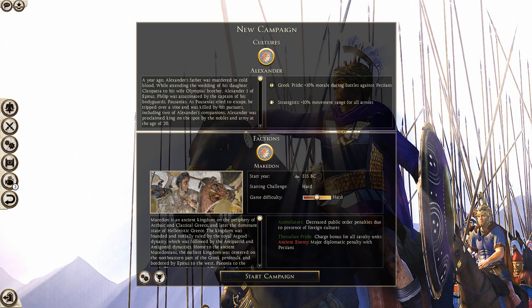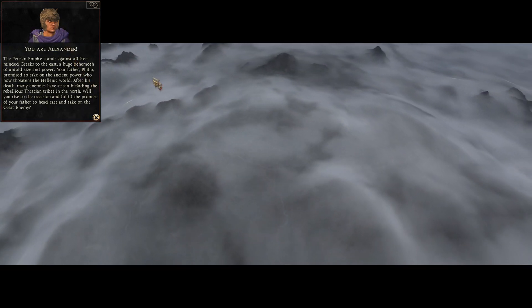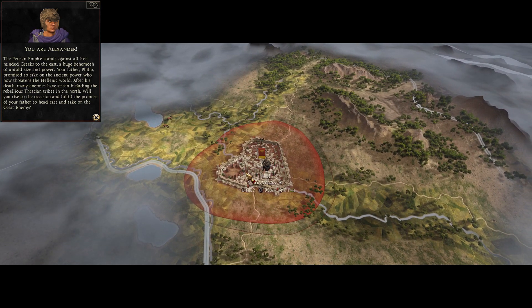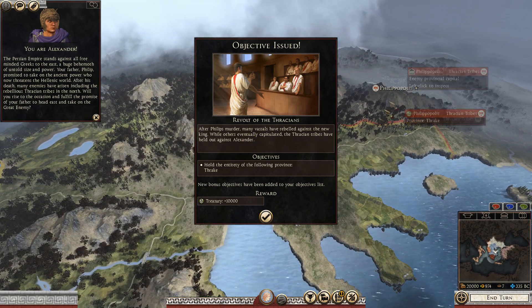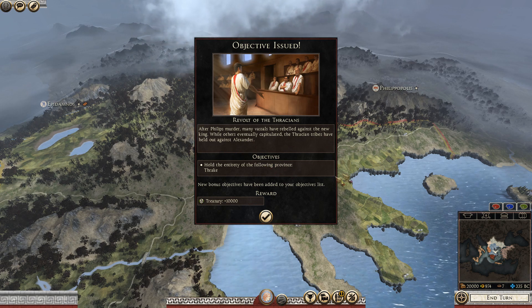There's a nice mosaic image of Alexander, and I like that. Let's jump in and take a look at the campaign — there are some interesting wallpapers as it loads. There's no audio with the introduction — basically the narrative tells us we've got to get out and take on the Persians, fulfill the promise of Alexander's father. We get a quick view of Babylon as the capital of Persia, and the final part of the narrative is that our immediate enemy is the Thracian tribes up to the north, who have held out against Alexander.